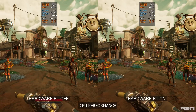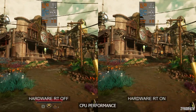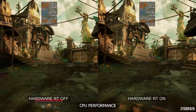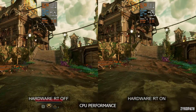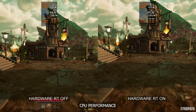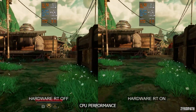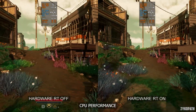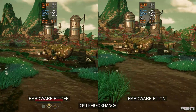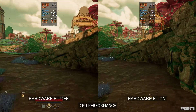Let's start with the CPU performance. Using CPU-intensive settings on an R5 3600X, performance leaves a lot to be desired. The game always uses software ray tracing by default, and you have the option to enable hardware ray tracing, and both negatively affect CPU performance. Using hardware RT decreases CPU performance significantly, going from an average of 48 FPS to 33 FPS, and the R5 3600X can sometimes even dip below 30 FPS — just by turning on hardware RT.